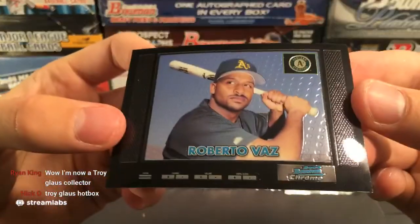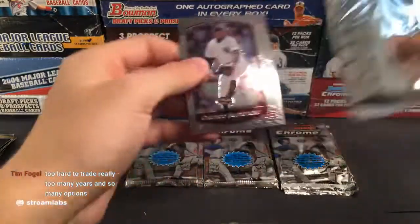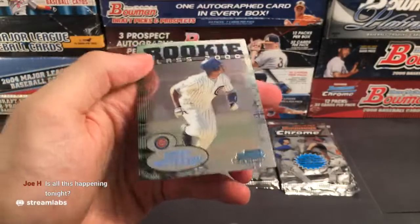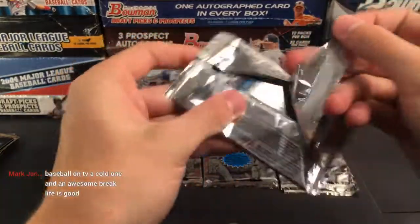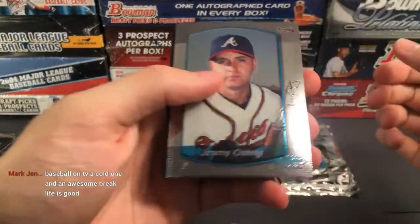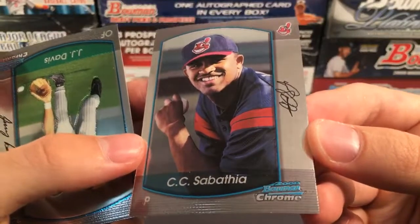Roberto Vaz on the Athletics. Rookie class of 2000 — Cory Patterson, going off to the Chicago Cubs. Oh, there's a CC Sabathia — that's a cool one! CC Sabathia first Bowman prospect for the Cleveland Indians. JJ Davis and a refractor insert of Ramon Santiago. Barry Larkin, and a nice Chipper Jones insert — it says 'Meteorotic' or something like that on it. It's actually in really good condition — could be a cool card to grade.